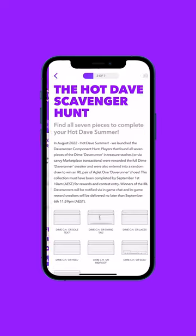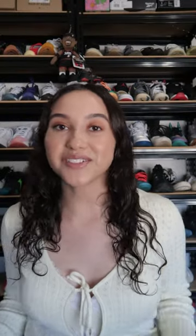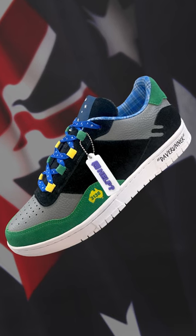You can track your progress in the collection screen and cop anything you're missing in the marketplace. Once you've completed the hunt, you'll not only receive the Dave Runner Dime reward sneaker, but you will also be entered into a random drawing to win the Dave Runner in real life.